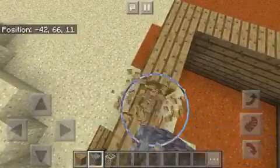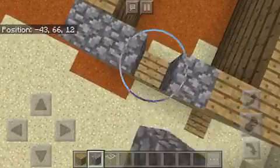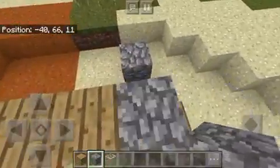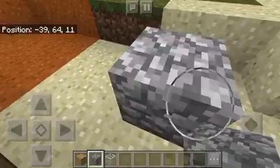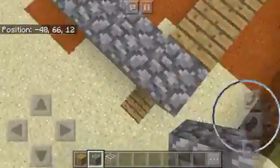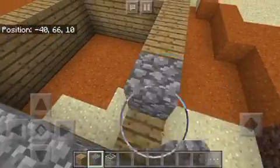Oh my god, I just made a huge mistake — I never should have put these here. Next you can put like cobblestone or stone or whatever, because I used to make houses out of wood planks all the time, but now I just make them out of dirt or stone — something non-flammable.